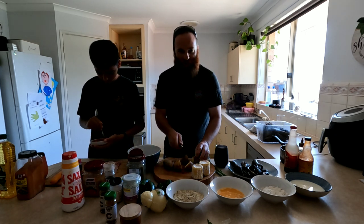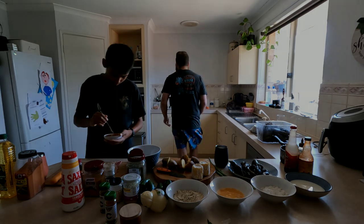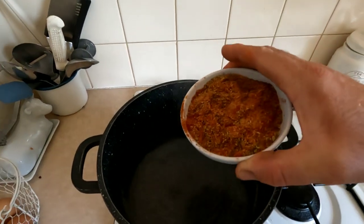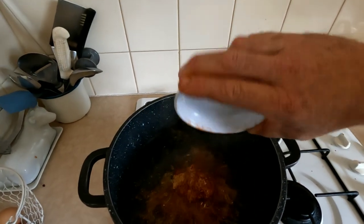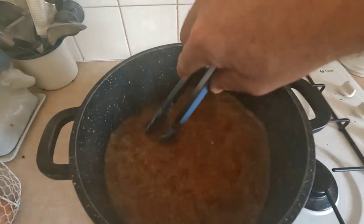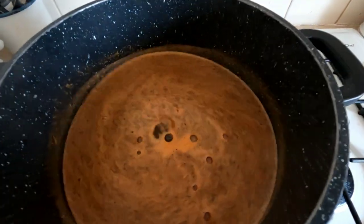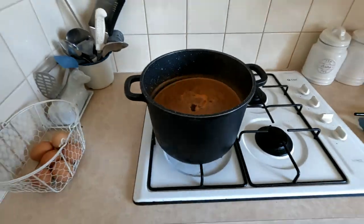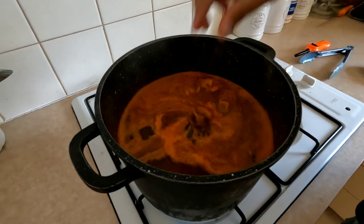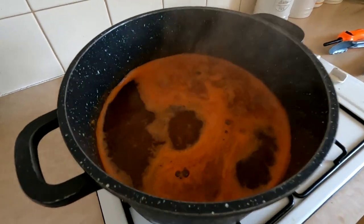We'll cut these potatoes in half — it's only me and Cooper eating today. Water's boiling enough — I've got the spices, whack them in there, mix that up a bit. Give that another five more minutes, get the potatoes on. Homegrown potatoes from the garden — you can't get better than homegrown.